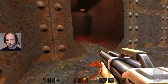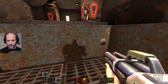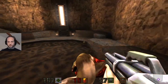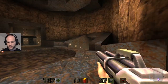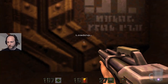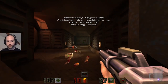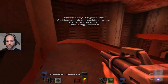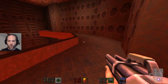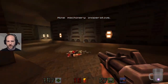Moving on — we really need more ammo, please, stock me up. Two secrets in this level and I've not found any and I'm moving on. He's got in — ah, crap. That was scripted but it actually scared me. Kudos to that, to be honest. This moves the whole thing, right? Mine machinery — inoperative.